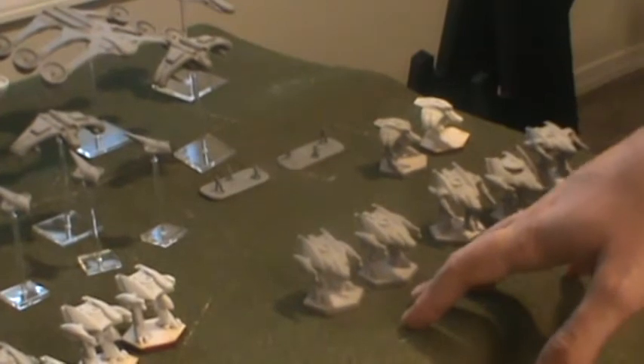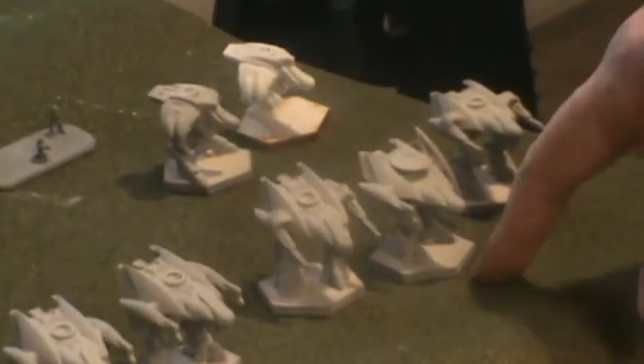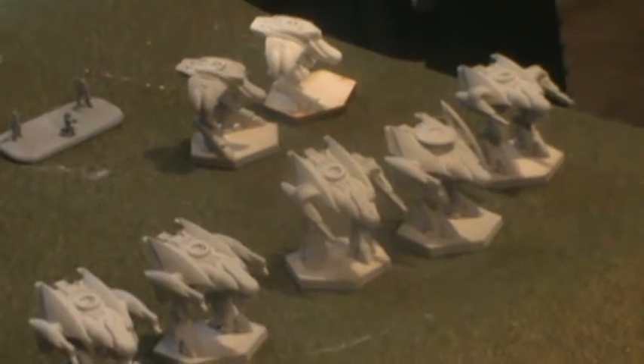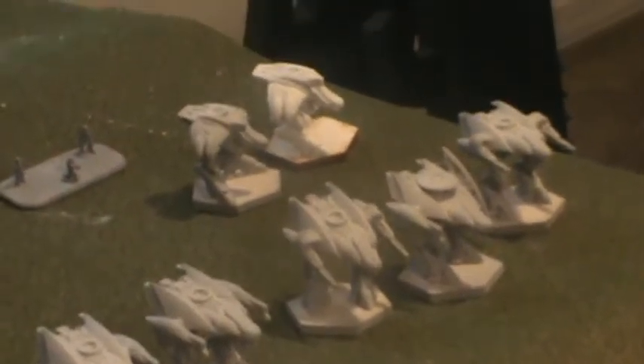These are the top two walkers — the ones that have the passive saves and the extra damage. Then I've got the command squad here, my Grand Vizier backed up by his two buddies in Inyos. He's Command Level 6, the top tier.